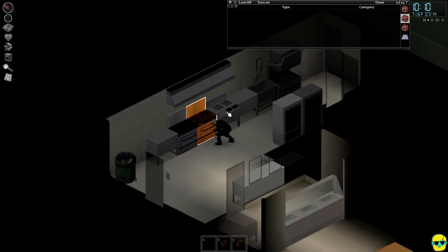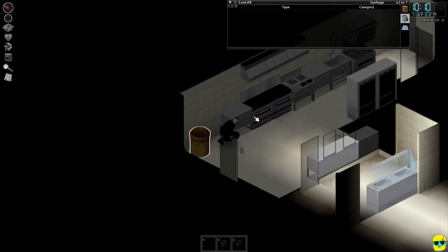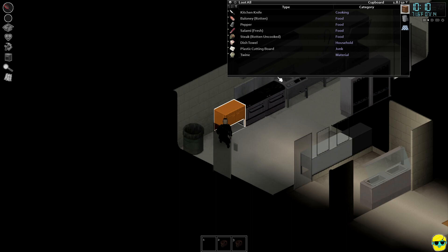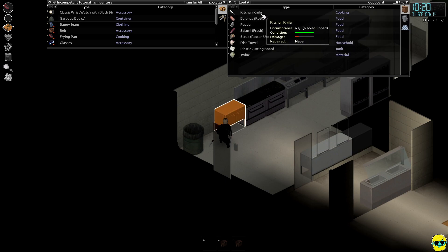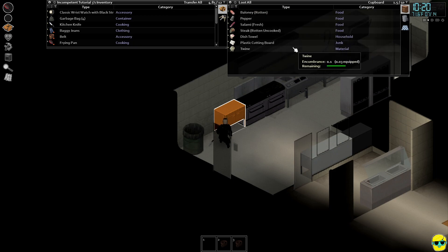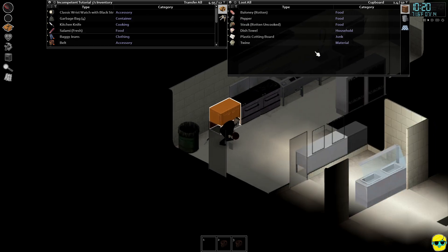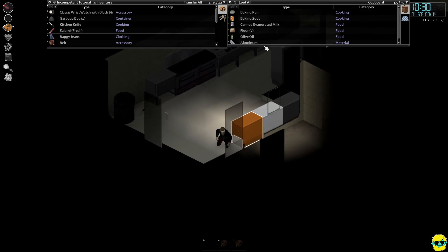Let's take that garbage bag. Looks like there was a bunch of stuff over here. There's a kitchen knife — this is a much better weapon for us than the bread knife that we have. So let's go into our own inventory, drop the bread knife, and get the kitchen knife as a backup weapon. There's some rotten food, there's some fresh salami. Twine might be useful for some crafting.